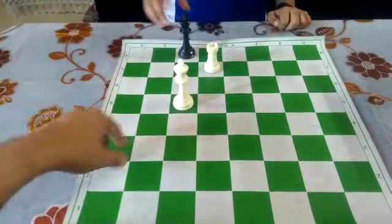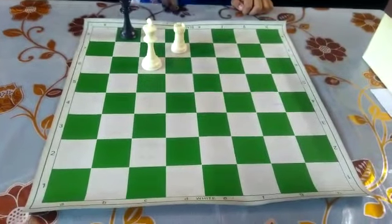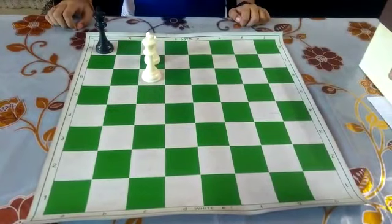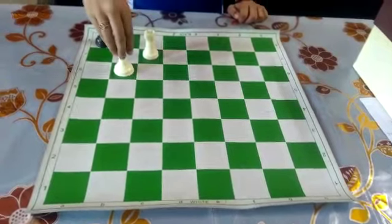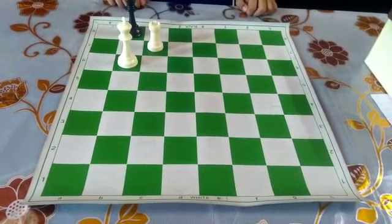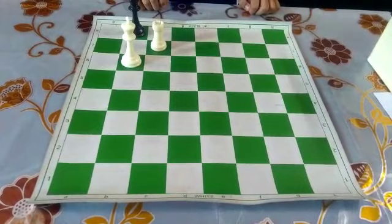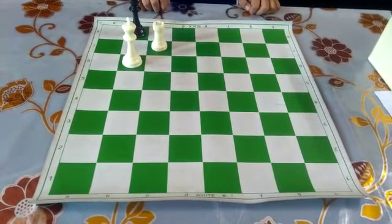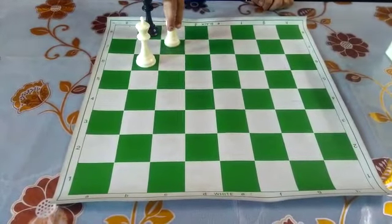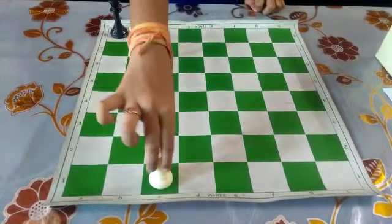So black plays Kc8. White plays Kc6. Black plays Kb8. White plays Rc7. Black plays Ka8. White plays Kb6. Black has only one move: Kb8. White plays a waiting move on the c-file — white can place the rook on any square on the c-file. White plays Rc1. Black plays Ka8. White plays Rc8 checkmate.